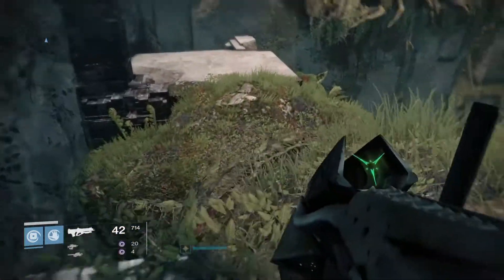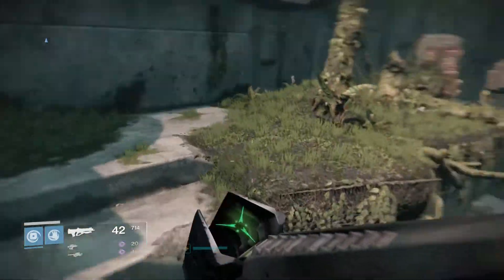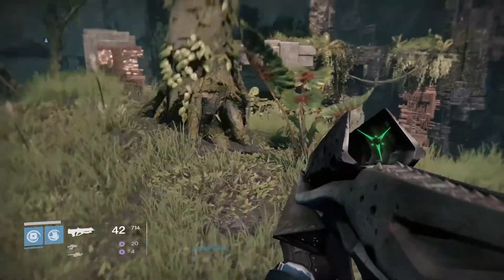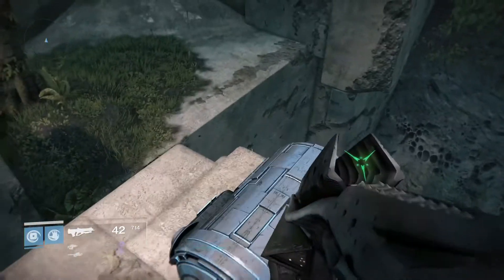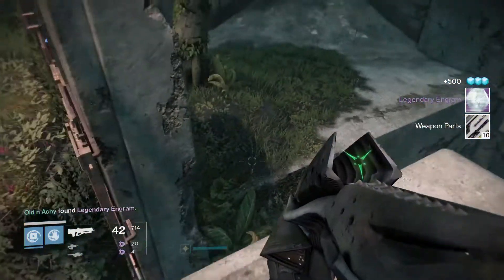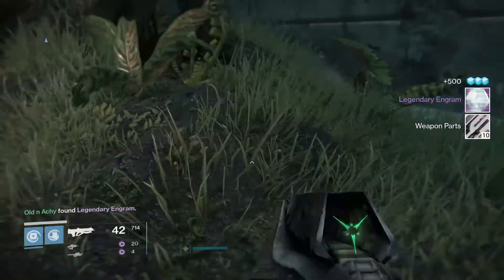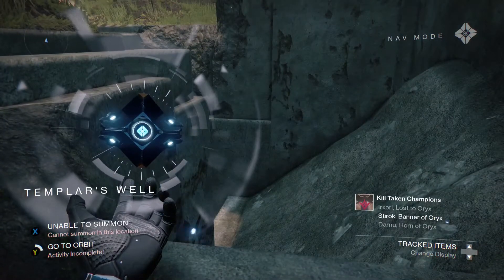Jump down, jump across, and there's the chest up there at a distance. Another legendary engram — this time I got some weapon parts. The first time I did it, I actually got a knuckle, which is good for an enhanced drop at some point in a raid when you activate it. And there you go — the Vault of Glass solo door opening, and the new hidden chest.